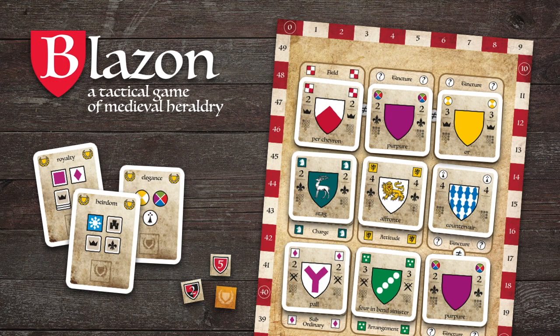Blazon is a tactical tile-placing, tableau-building game of medieval heraldry. Players compete to build the most prestigious Blazon by acquiring elements and placing them on their shield boards.